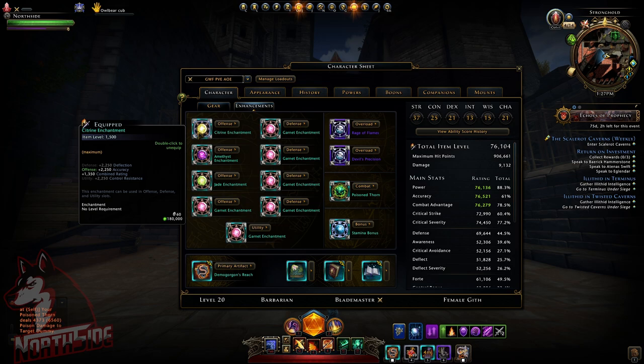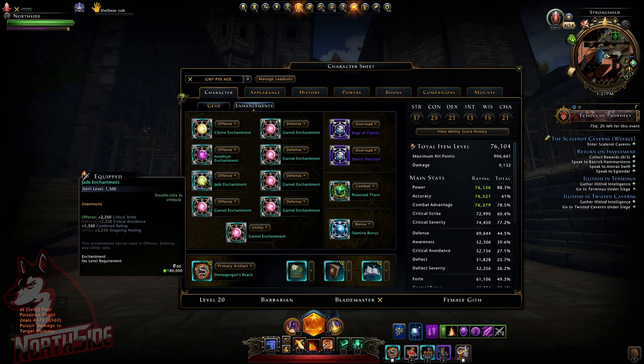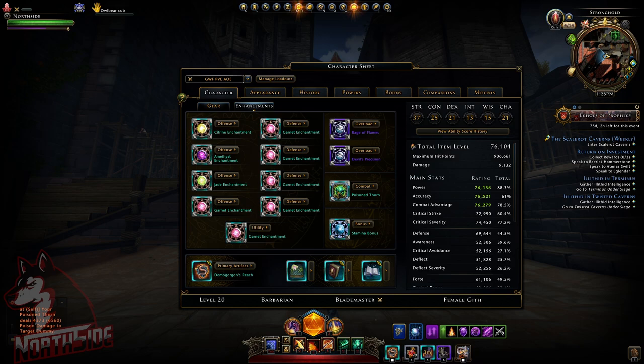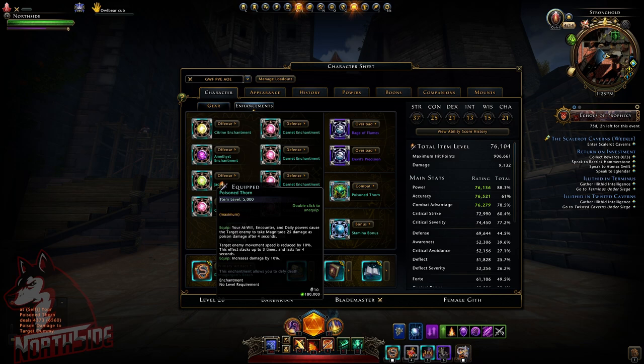Regarding damage, I always aim to be over 9000 — in this case it's 9132. For enhancements: one Rank 3 Amethyst enchantment for 2,250 accuracy; Jade enchantment for combat advantage; Garnet enchantment for critical strike; Garnet enchantment for power. All defensive enchantments are Garnets giving defense. Utility is Garnet enchantment for forte and stamina bonus — you can never have enough stamina for the Barbarian. For weapon enchantment I'm using Poison Thorn currently for all content. Until they fix the bug with the nullifiers, Poison Thorn is probably best in slot even nerfed as it is now.